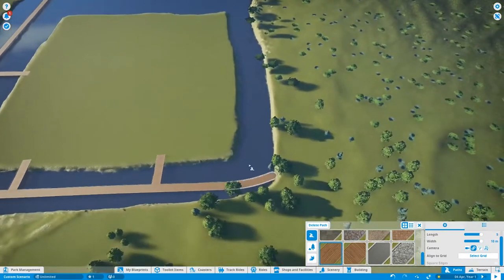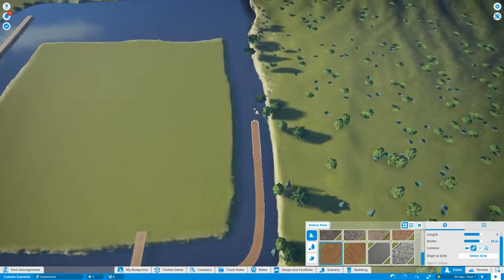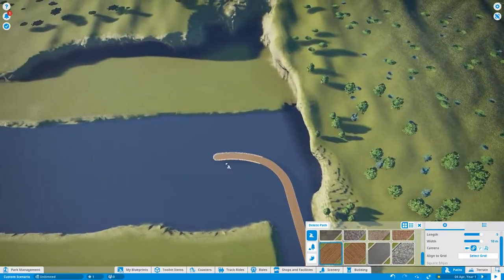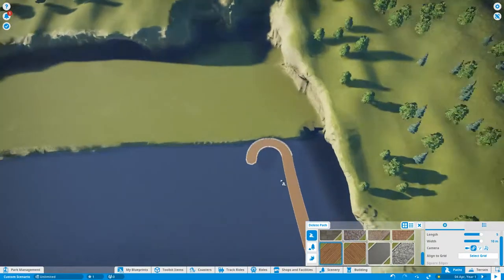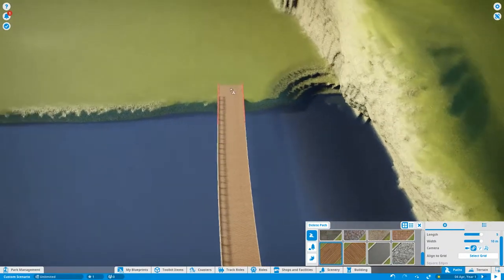Right now, as you can see, I'm building the walkways — paths where people can go and come from. And I'm planning to build some coasters which are going to be aqua-themed.